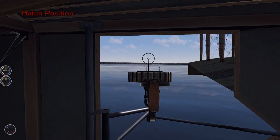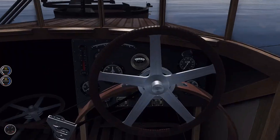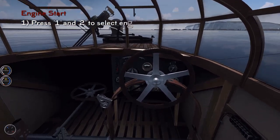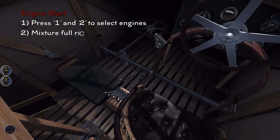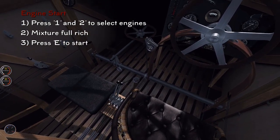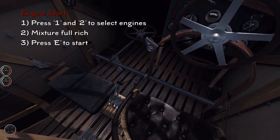That's all the crew positions covered. We'll go back to the cockpit and get ready for takeoff. In the Felixstowe you want to start both engines at once, because you're on the water — if you only have one engine going you'll end up turning on the spot. So by starting both engines at once we avoid this. We put mixture fully rich and then press E to start.